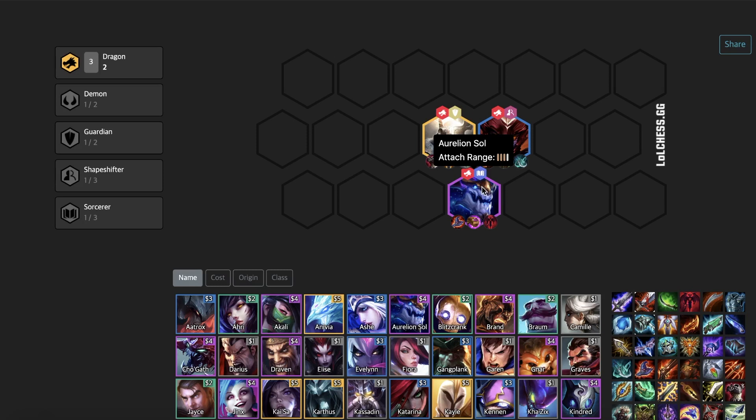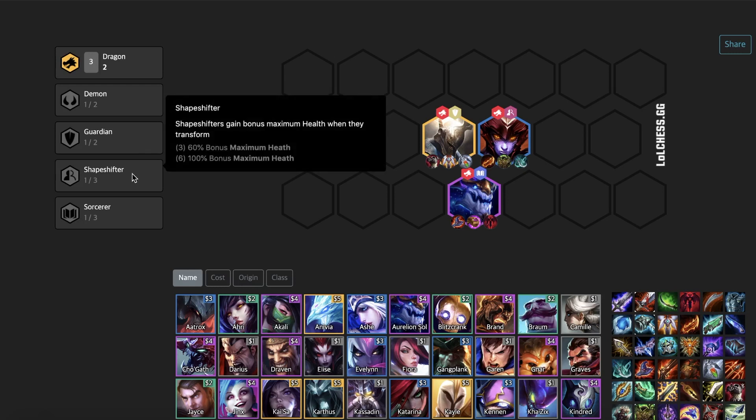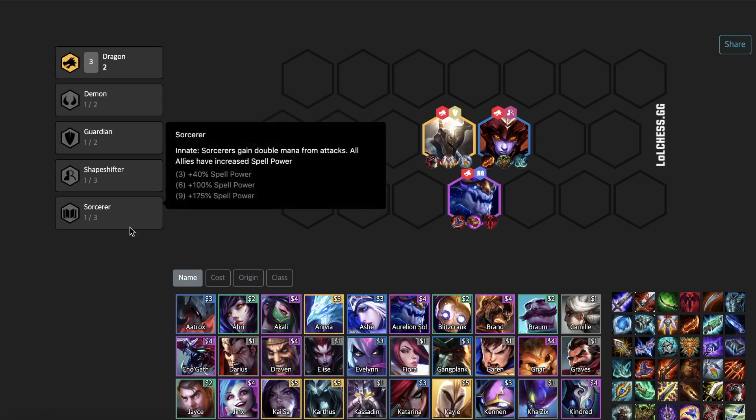Now I'm sure you're all wondering what the best classes to pair with dragons are. Obviously, their natural synergies would be easiest. For example, on the left here, you can see that Guardians would be very easy to add in since we already have Pantheon — we'd only need to add in Braum or Leona. Leona's better late game, but Braum's also really good against champions like Draven because his shield blocks most of his damage. Shapeshifters are strong in the late game because Gnar and Swain are probably two of the strongest champions in the game. And lastly, we have Sorcerer, which is good for all dragons because every dragon does a lot of magic damage. You could achieve this through using Yuumi as well.